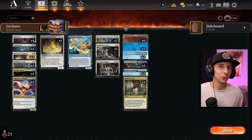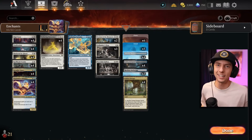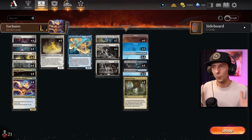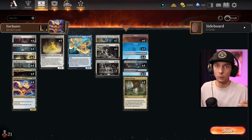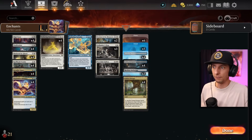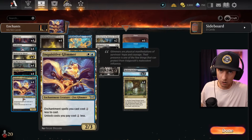Today we're taking a look at an Azorius enchantment deck that felt really good on the Mythic ladder. We were dominating a lot of matchups, especially mono red, which is funny because we did not tune this deck to counteract mono red by any means, but we do have pieces in here that had mono red in mind when building. So we can kind of counteract their pressure.